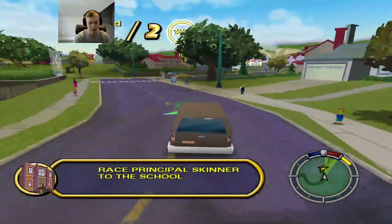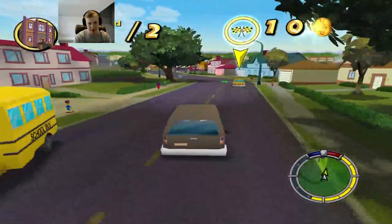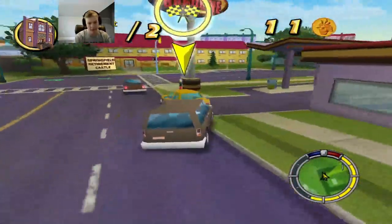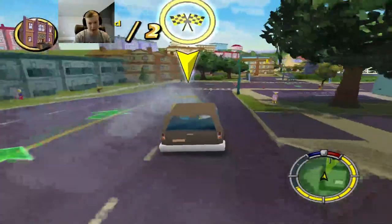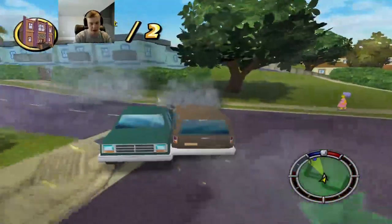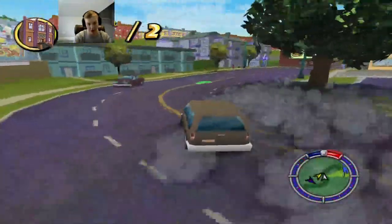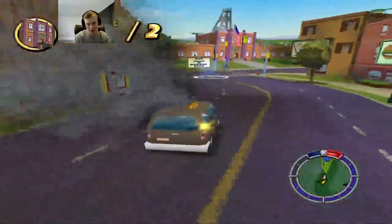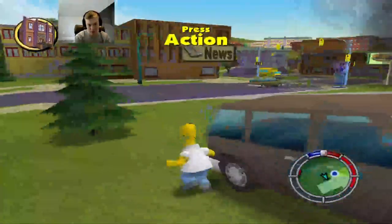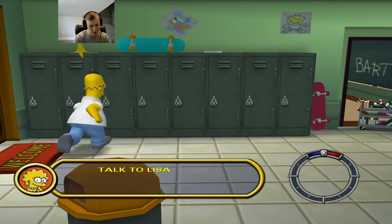Let's get to the school. The principal is right there so we've got to beat him to the school. We're not even at the school yet. Stay on target, stay on target! We almost hit a person. Get out of the way buddy. We're already starting a hit and run which is not good, and now we just got the cops on us. The important thing is we're trying to get to the school. We made it before the principal! Now we can go and deliver the science project.